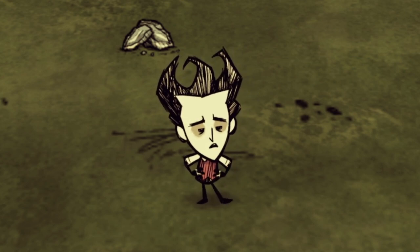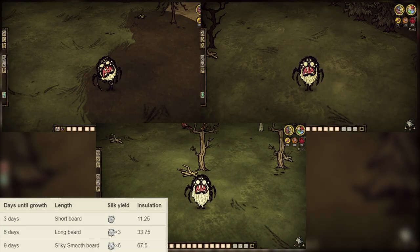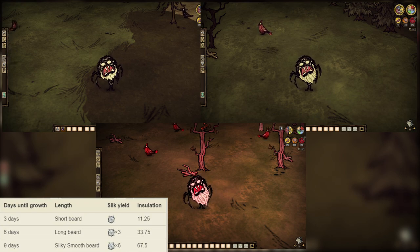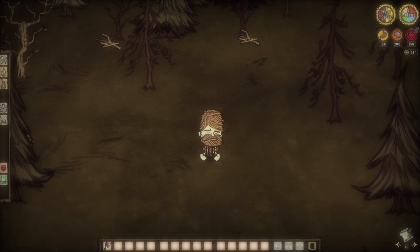Before we discuss the hairy side of things further, let's get silky smooth. Weber's beard here comes in way faster than Wilson's, taking only nine days to reach a full silky smooth beard. That being said, not only does Weber benefit from less insulation overall for his facial sacrifice, at only a max of 67.5, but only six silk will be dropping upon a potential shave of the highest growth. Still, a quick, accessible, constantly growing bundle of the sticky white stuff right on your face is pretty awesome.